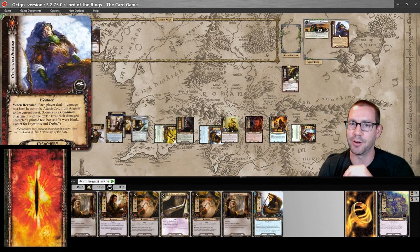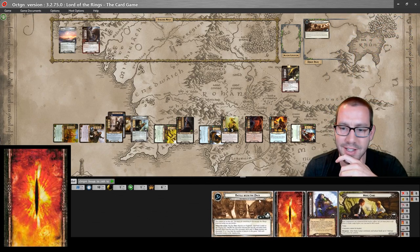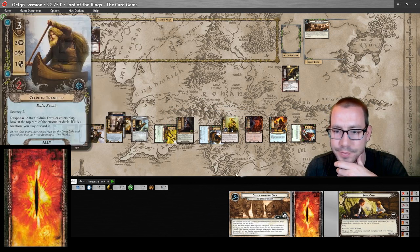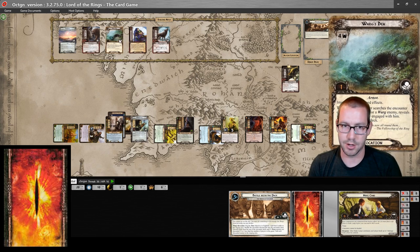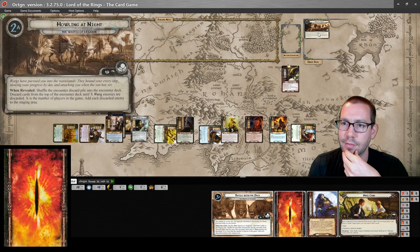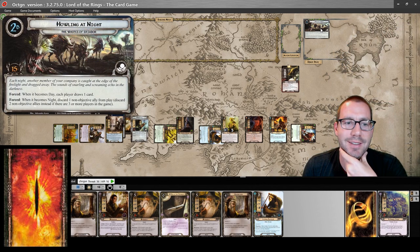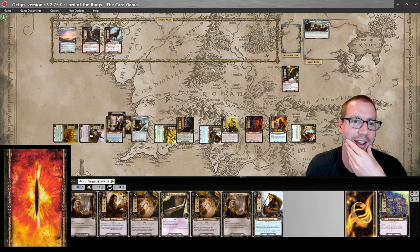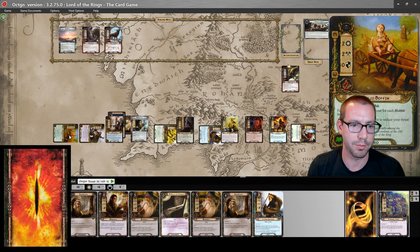That treachery is now gone — shuffle into the deck, discard until you get a Warg. Not a Warg, not a Warg, there's a Warg. These Wargs are not revealed so no surge, thankfully. We move on to this round where I have to lose allies — I am not a fan of that. Theodred resource is gonna go on Falco Boffin for this round.